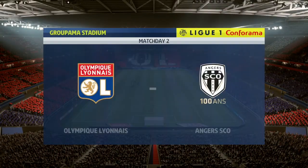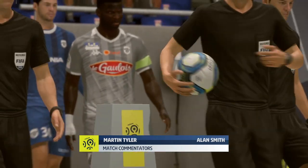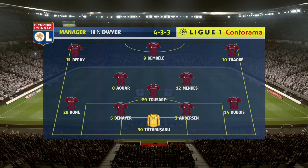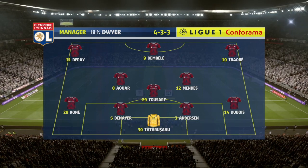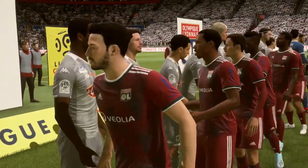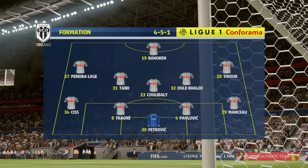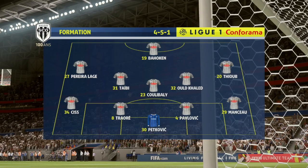Let's see if we can come away with a victory in front of our home fans. Here is the stadium — I don't think we've seen it before since the pre-season tournament wasn't here. This is the first time we've seen the stadium in-game, which is pretty cool. Tatarušanu keeps his spot after a good performance; Tosart comes back in, Mendes pushes further forward — the only change from the lineup that beat Monaco. Angers are subjectively the weaker opponent of the two.